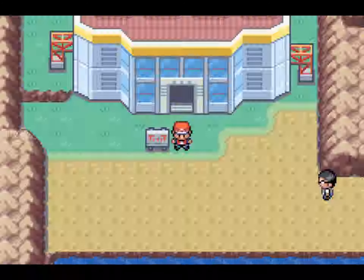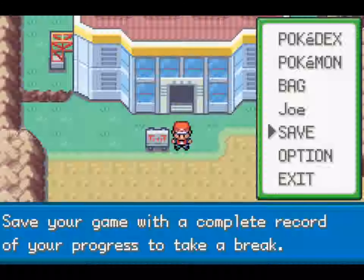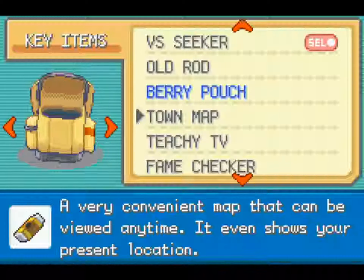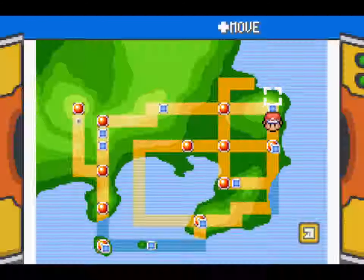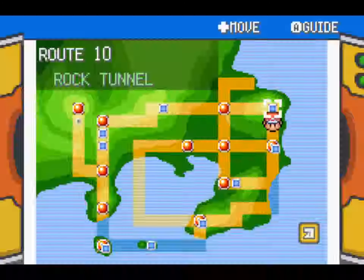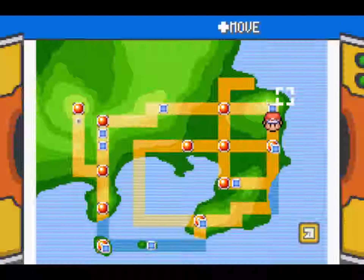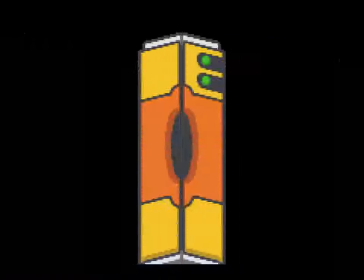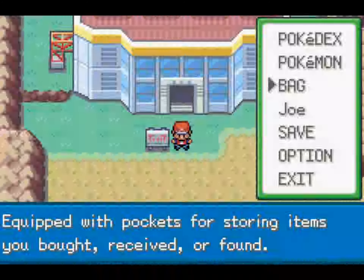But to get to Zapdos, we need to go through the Power Plant. For those of you who didn't watch the last episode, the Power Plant is down below Rock Tunnel. What you do is you go over to the water area of Rock Tunnel when you have Surf, and swim all the way down from over here, down to the Power Plant. It shouldn't be too tough to find.